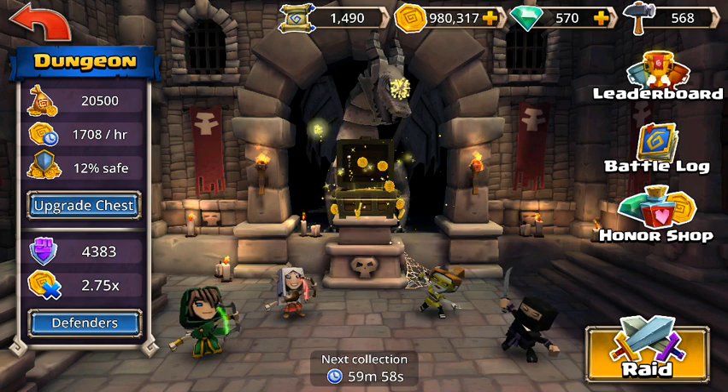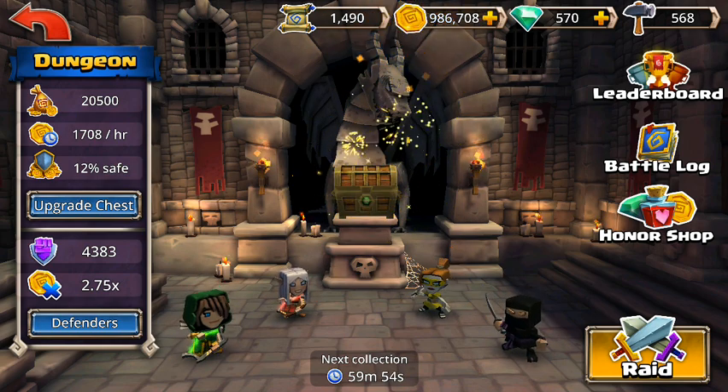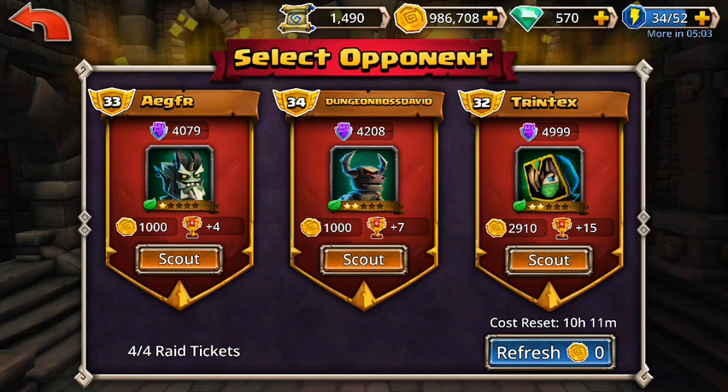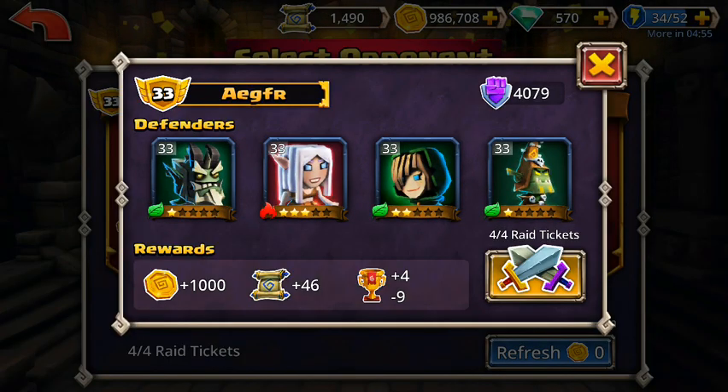But that's the main part here — you make a defensive team, and your defensive team is just who others see when they click raid. Now I'm looking at other people's defensive teams, and I get to choose and try to pick a team that I want to battle. You can look at their teams and see who they have. This team has a lot of nature and not a lot of stars, so that might be an option.